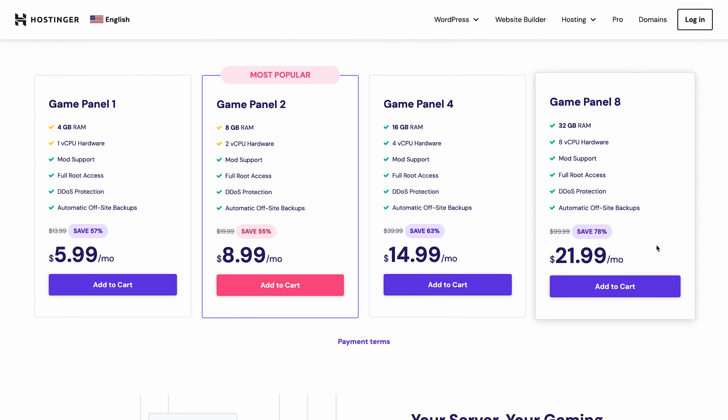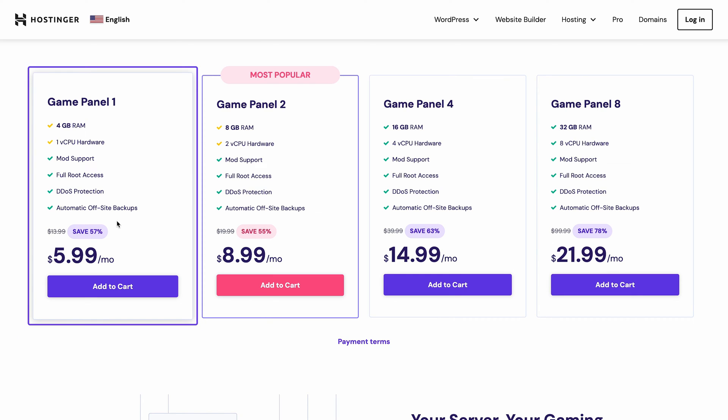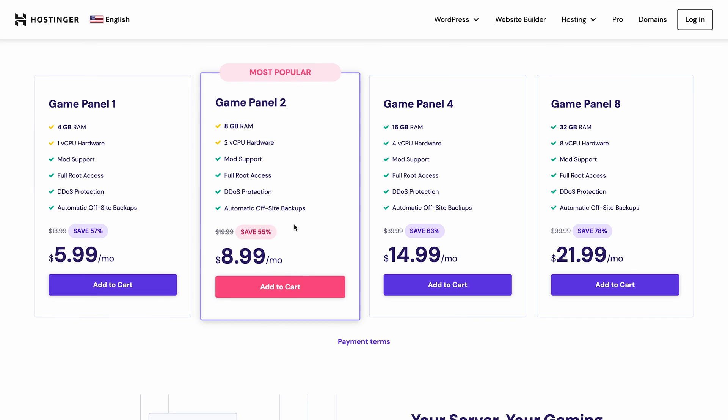A general rule of thumb is to allow at least 100 megabytes of RAM per player for classic game modes like public, competitive, and gun game. So if you're planning to invite up to 40 players, choose the plan with 4 gigabytes of RAM. But I highly recommend going for more if you're going to use mods, plugins, or custom maps with tons of objects. Once you've chosen a plan, click Add to Cart and complete the checkout process — everything should be pretty straightforward.